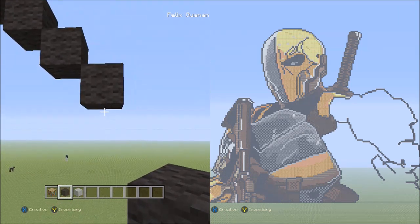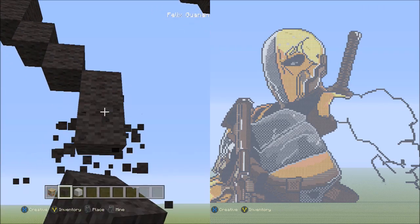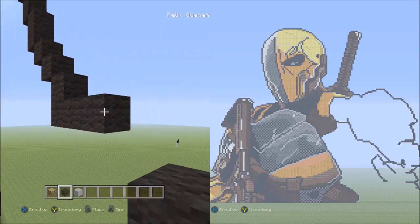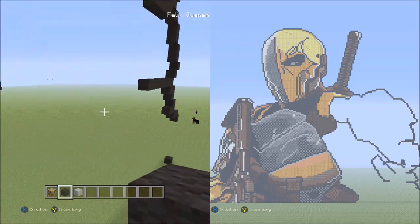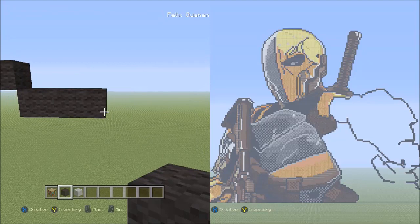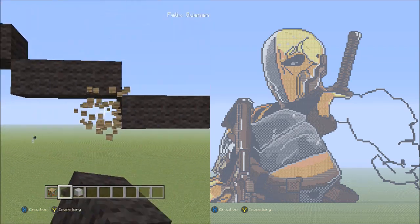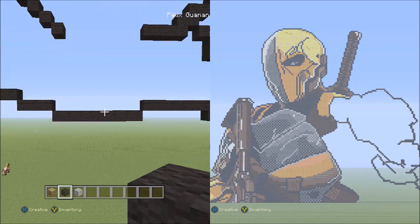Starting underneath this black wool that's part of the three blocks that went diagonal, you're going to be placing five blocks going across to the right — that's one, two, three, four, five. Now place three blocks going across on the lower level to the right — one, two, three. And now eight blocks going across on the lower level to the right — that's one, two, three, four, five, six, seven, eight. It should be making contact with those seven black wools going across here, so it should look like this.